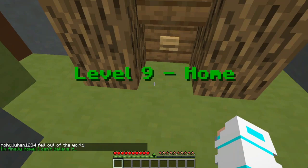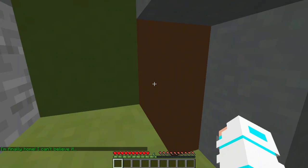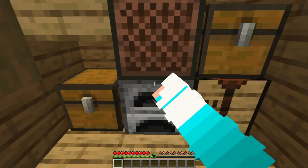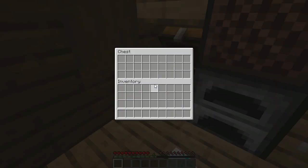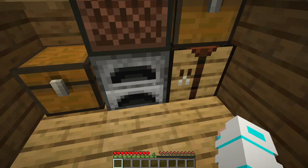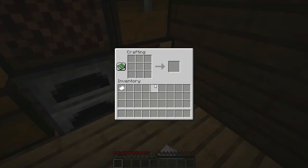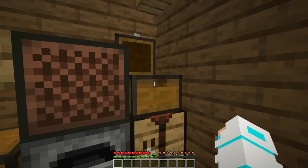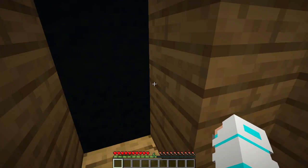Level 9 — home! He's saying 'I'm finally home, I can't believe it!' I'm inside my home and I'm looking around. There's a furnace, emerald — I don't need it. A crafting table — can I make anything? A chest — nothing. There's a note block, but what's the use of that?